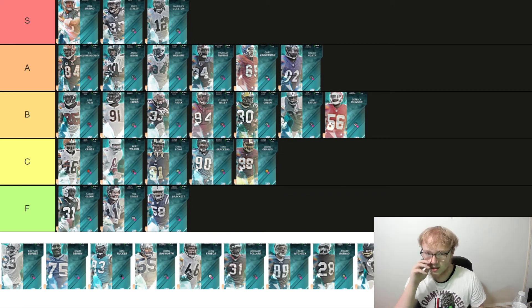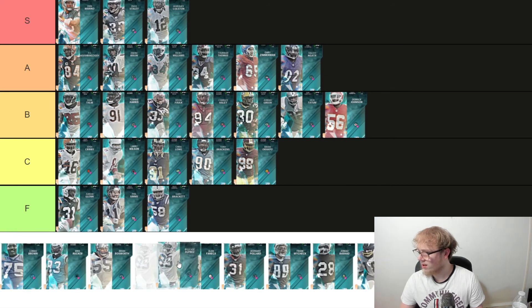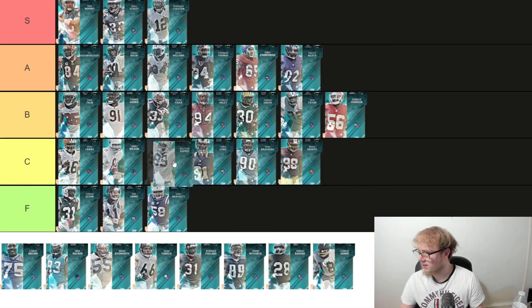We got the Cowboys tight end Billy Joe DuPree — 6'4", 225 pounds. 87 speed powered up, 91 short route run, 87 medium, 84 deep. I don't think he's anything too special. He's going to be C tier, just over Chris Long — nothing too spectacular about him.